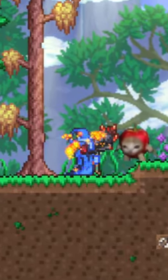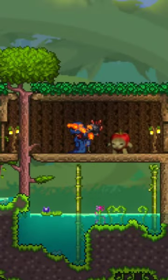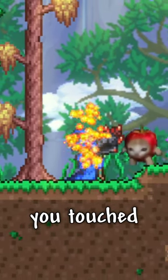This is a pre-hard mode item that can be fished up in the underworld, and normally will teleport you to the center of the underworld once used. But if your center is destroyed or covered in lava, the Demon Conch won't teleport you, but the game will still think you touched the ground.